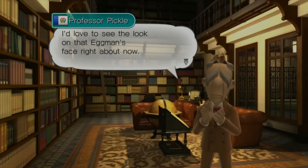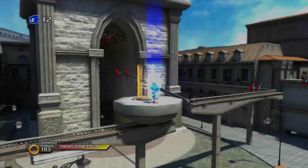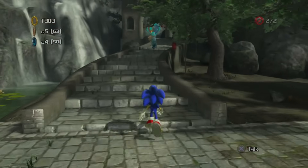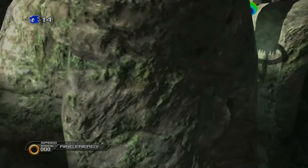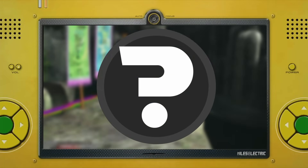Before you can continue fixing the planet, you need to investigate a couple of strange robot sightings. This takes place in the form of levels that are the exact same as the rest of the game. However, one of these stages is the daytime act in Chunnan, and this is going to be a problem.